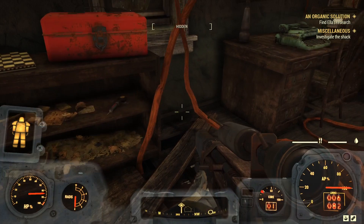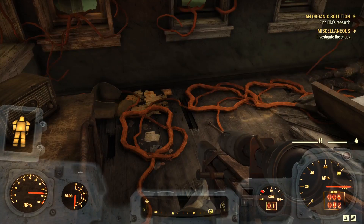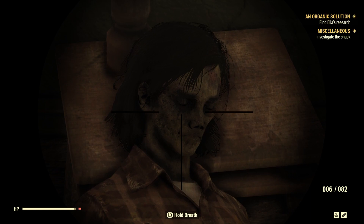There's not much in the way of loot up here unless you need a typewriter for some screws or something. Over beside the bed, this is Ella — there she is. If we loot the body we find Ella's Research.